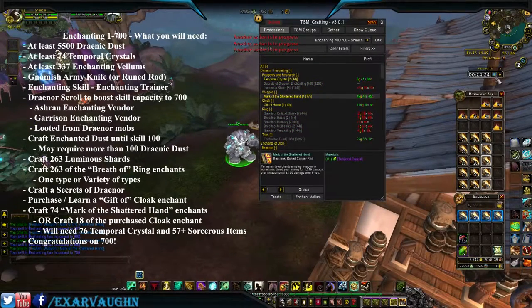Boom! There you got it — 1 to 700 Enchanting in under 25 minutes. Congratulations on 700!